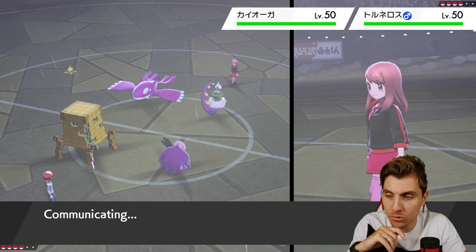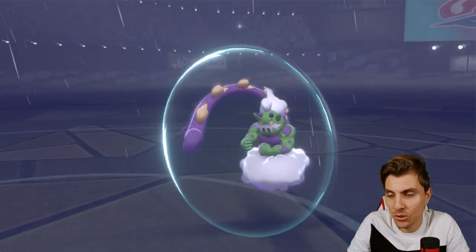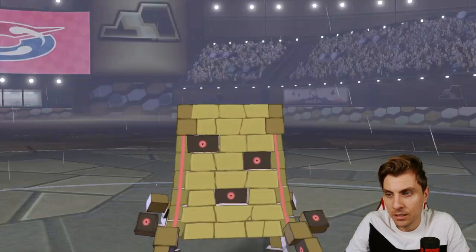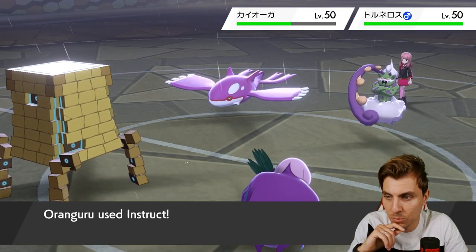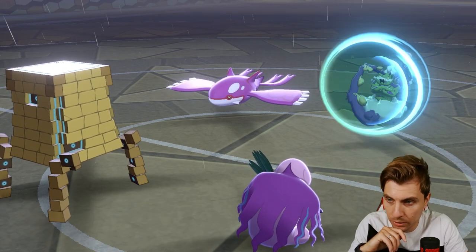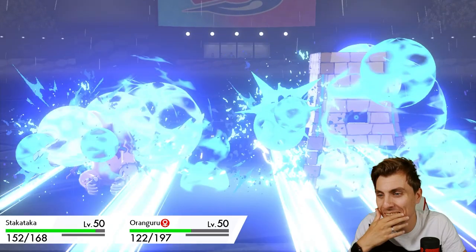We see Tornadus just go for Protect here and we get the Rock Slides off. Let's see if we can get rid of this Kyogre — we've got a double chance to flinch which is pretty huge, and this is doing nearly 50 damage anyway with the Life Orb. Kyogre is in a real awkward position if it doesn't click Origin Pulse, because if it goes for Water Spout again it's in trouble. We avoid — of course we do — the Origin Pulse wiping everything out, so it can come back to bite you.